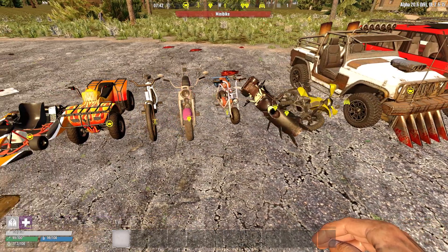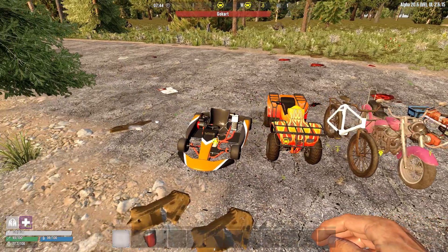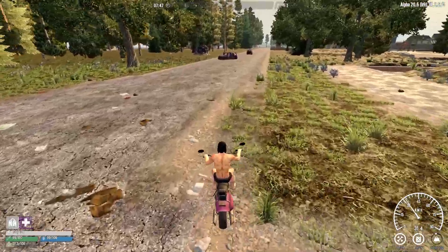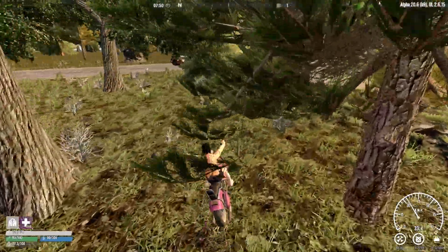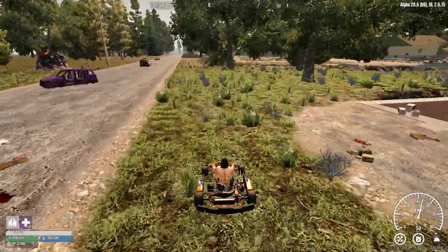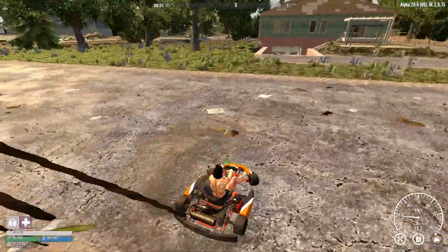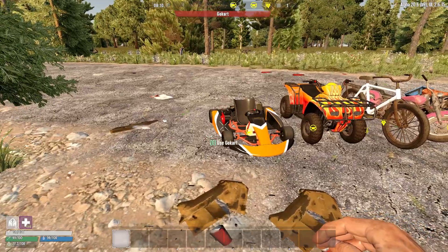So in this category you've got the Thunderbird, the motorcycle (called the Wanderer here), the minibike, the Renegade, the bicycle, the quad bike, and the go-kart. The fastest with no mods is the Renegade, so let's give that a spin. It's not the best at handling but it certainly gets up there in speed. And this go-kart — yes, you can power slide and do donuts with it!